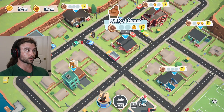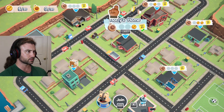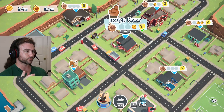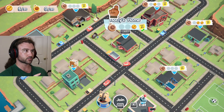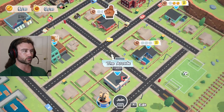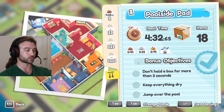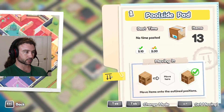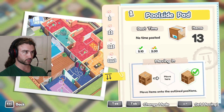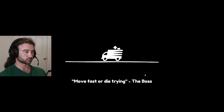All right, welcome back! We're playing Moving Out but we move people in now, so we have different modes. Let's go away from Holly's house and try poolside pad. We gotta make sure to hit the change mode button — okay, moving in to poolside pad.